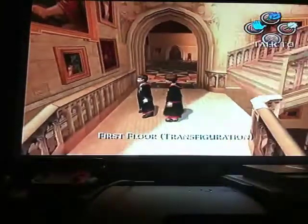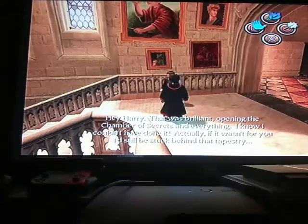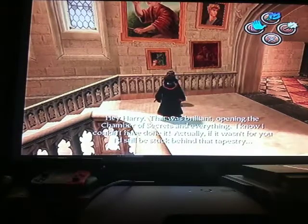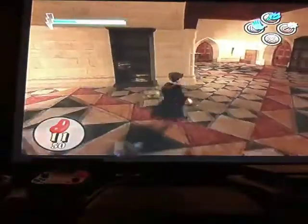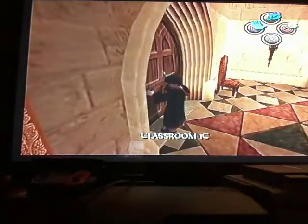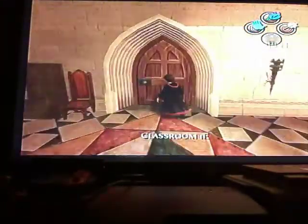Look at this - Neville says 'Hey Harry, that was brilliant, opening the Chamber of Secrets and everything. If it wasn't for you I'd still be stuck behind that tapestry.' That was probably the most pointless mission in the whole game. Hermione dragged Harry out of bed and forced him to go to the library, get an entire new spell book, just to get Neville out from behind a tapestry - when Hermione easily could have just done that herself instead of forcing Harry out of bed in the middle of the night.